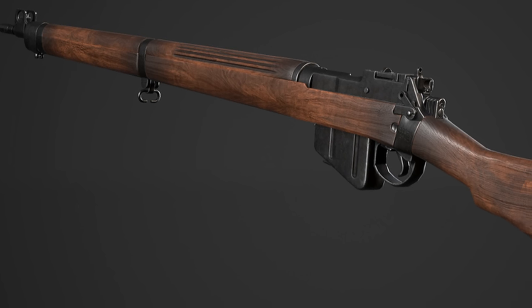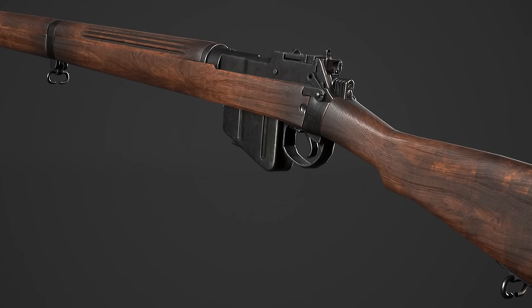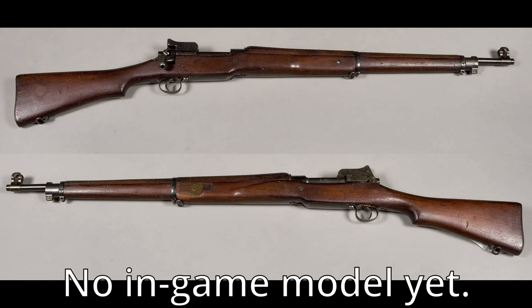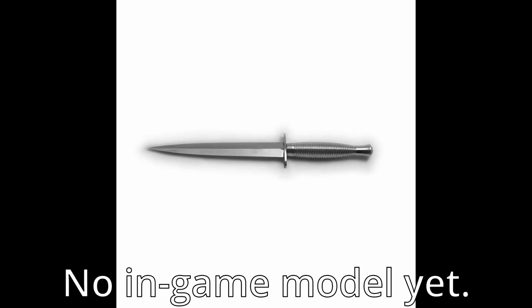We're getting two bolt-action rifles with the British: the standard Lee-Enfield rifle number 4 Mark I, which was the standard bolt-action rifle the British used, and also the World War I version called the Lee-Enfield Pattern 1914. Like all bolt-action rifles in the game, they operate the same way and do the same damage — it's just a little bit of variation, basically a different weapon with a different iron sight. Lastly, we have the Webley Mark VI handgun, a cool little revolver, and the Fairbairn-Sykes knife.